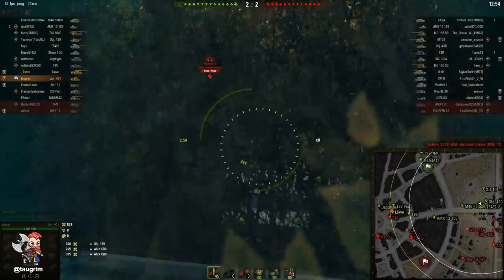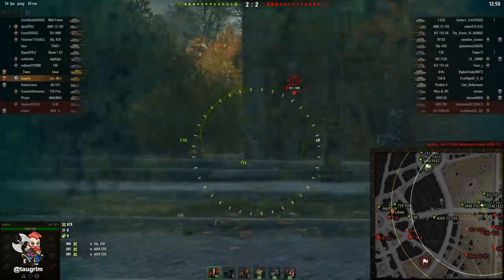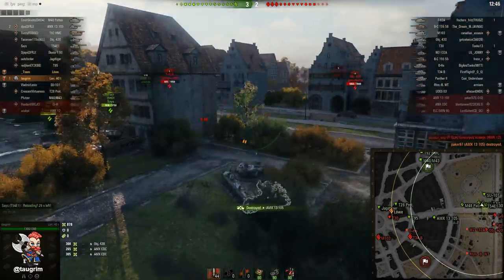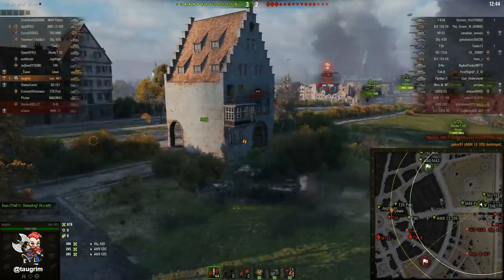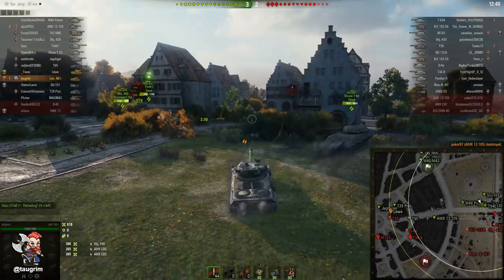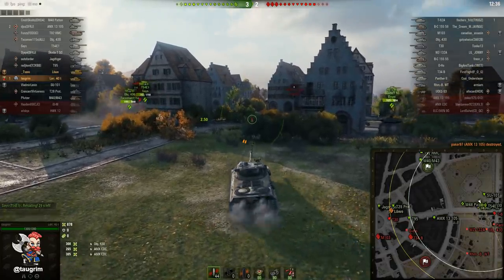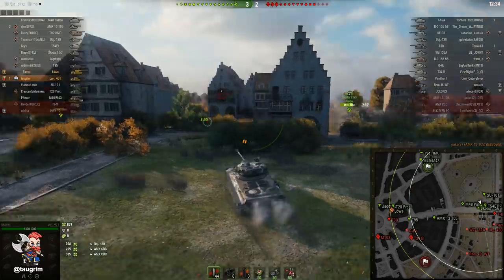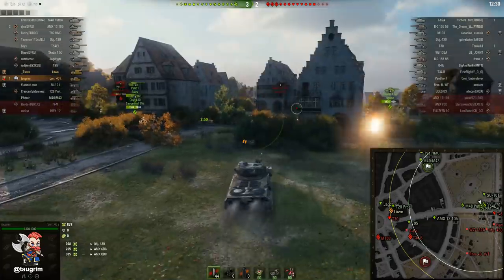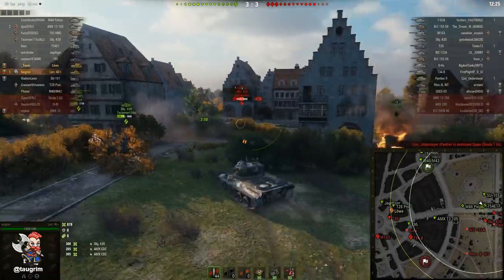Check out the positioning on our Skoda T50. He has been pushing up pretty dangerously. Notice that the 13-105 is moving straight back in a linear line — it makes it very easy to take that snapshot because I can see kind of where he's heading, and it's definitely worth taking him out at that time. Our Skoda T50, just to my right, a friendly player, is making a very common mistake: he is overexposing himself to try to chase damage, but his positioning is terrible. Now he's tracked.